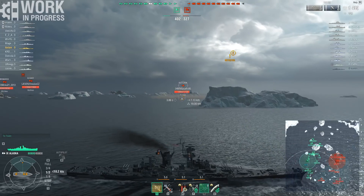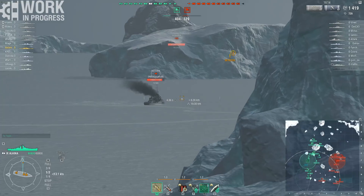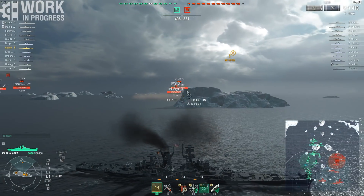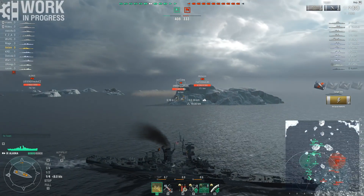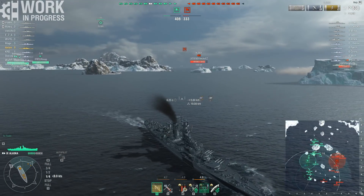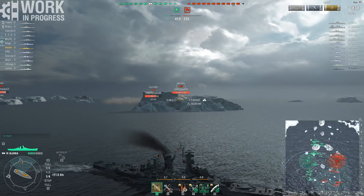I am going to radar myself a Fletcher but I am also trying to get behind this island for some cover. I really don't want to charge into the Fletcher's torpedoes, and I also don't want to be shot at by the battleships in the back, so I am hoping this island will provide cover against those. I am no longer spotted, which is a bonus. Unfortunately I can't shoot the Fletcher any longer and it looks like he will escape.